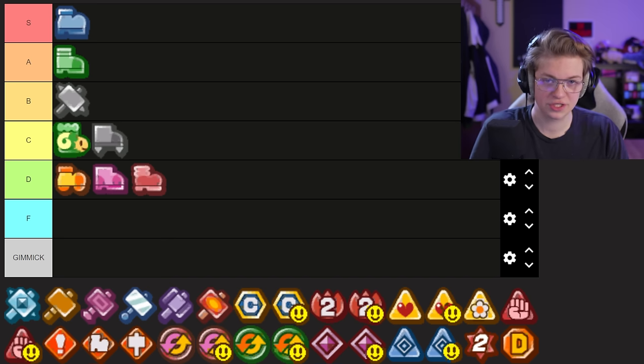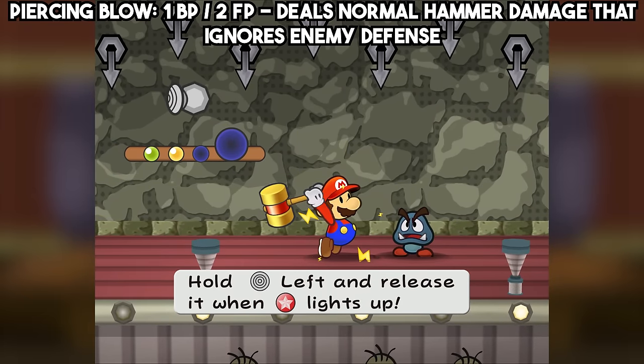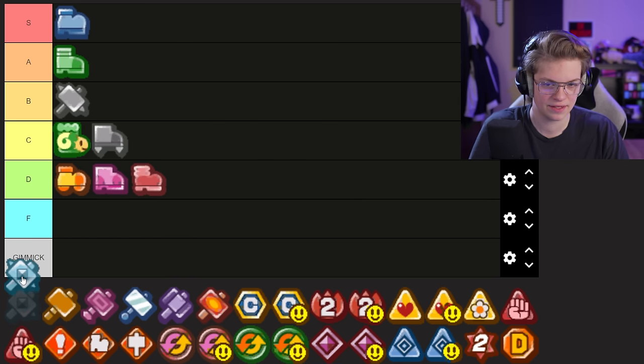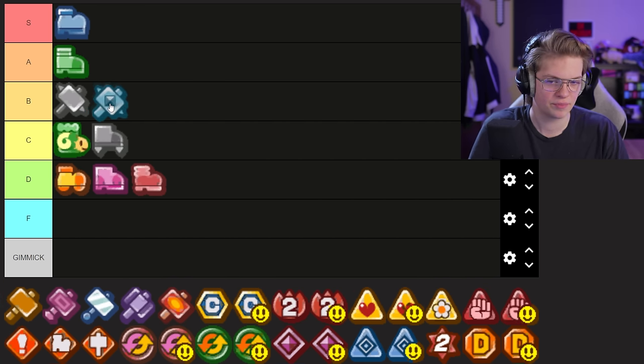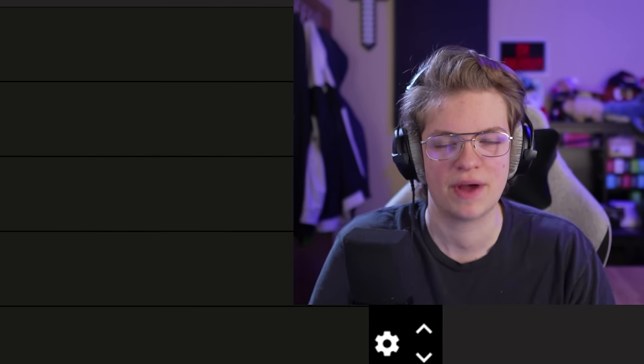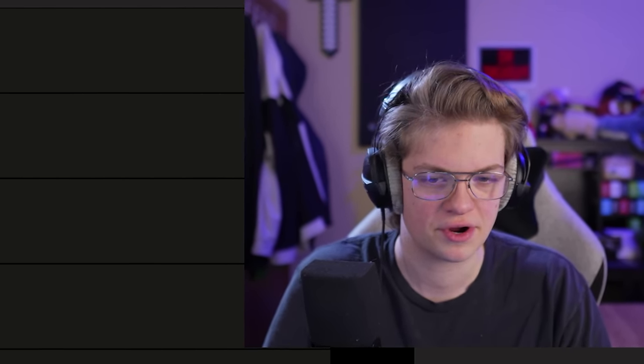Piercing Blow just does a normal hammer attack but bypasses enemy defense. I've never found it that useful — I know it can be pretty good in some early game pit challenges, but in the prologue pit video I did, I didn't even use it. I feel like there are other strategies I'm biased towards that kind of outweigh it. I'll give it right below Power Smash, because Power Smash has that early game utility that Piercing Blow doesn't really — but also Power Smash is given to you for free whereas Piercing Blow you have to go out of your way and buy.